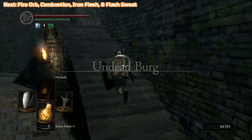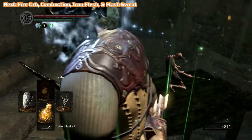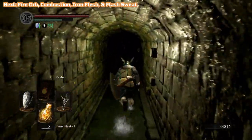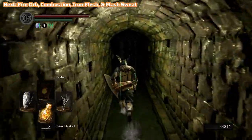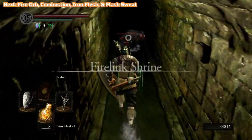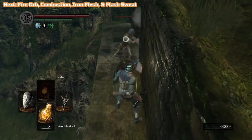You can see at the top there we have Fire Orb, Combustion, Iron Flesh — they're all pyromancies we're going to buy from Laurentius in a minute. Hopefully you can buy them all at this stage — you should have a lot of souls. I was at 20,000 from the dragon itself, so you should have enough to at least buy all of the Pyromancies. You can carry two pyromancies — I'm going to equip Combustion as well. Great Combustion is pretty good in this game. Combustion has 16 uses whereas Fireball has 8, so that's 24 uses of pyromancy from now on, depending which ones you equip — they all do different things.